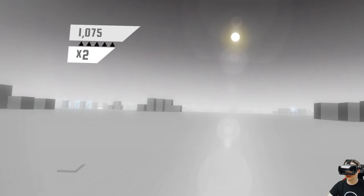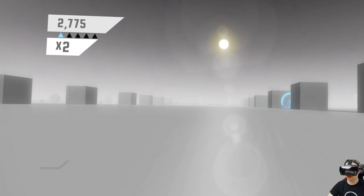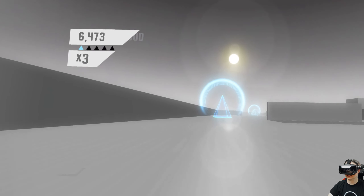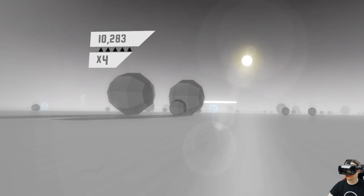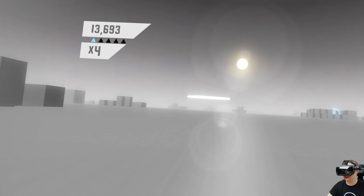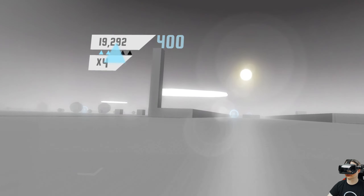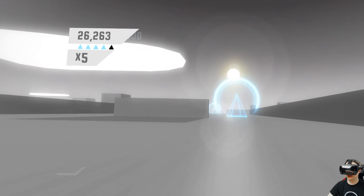So this is the graphics of the game — not the best, but that doesn't matter because the game is pretty awesome. We have to collect items to get score and points, but we mustn't crash into a wall. The green stuff is for jumping — you can jump once when you collect it. As soon as you hit a wall, the game is over, so you have to be very careful.